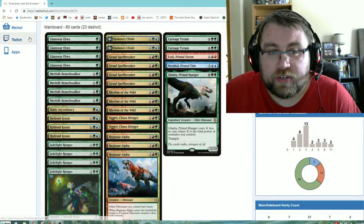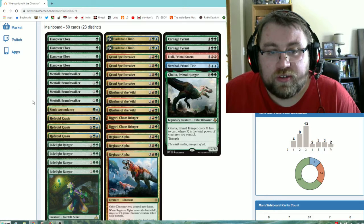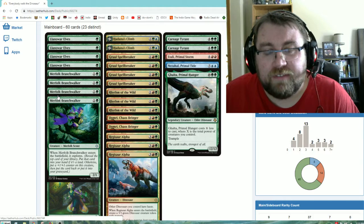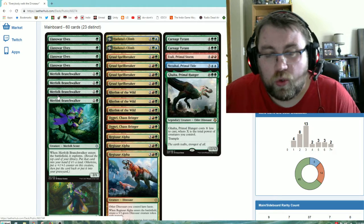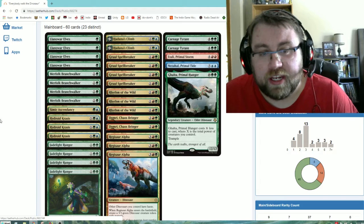In our one drops, we have Llanowar Elves, which helps us get a turn two Rhythm of the Wild, which is nice. We also have as our two drops Merfolk Branchwalkers, which are just the standard two drops if you're playing a green deck whatsoever. It's a two mana 2/1 that draws you a land, or it can be a two mana 3/2 that digs into your deck — pretty much the go-to two drop if you're playing green.